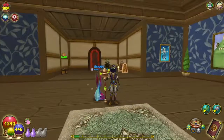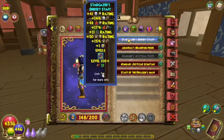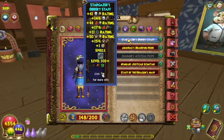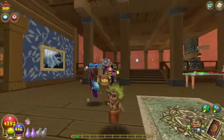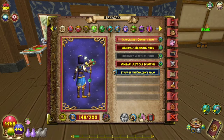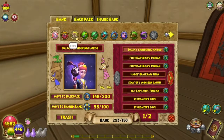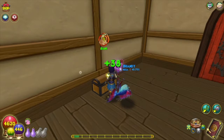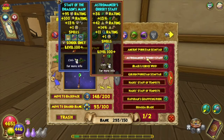Here's my favorite piece of gear from this pack — the wand, which is the Stargazer's Orrery Staff. Stats-wise it's actually not too bad. I will not be using it on its own though; I'm going to stitch it immediately after this video with my Staff of the Dragon's Mall, just because I really like the critical block it does. Aesthetically speaking I think the Orrery Staff looks a lot better than the Staff of the Dragon's Mall. The only thing I wish was different is that the Orrery Staff was a little bit taller.